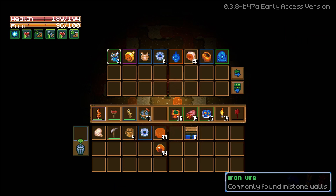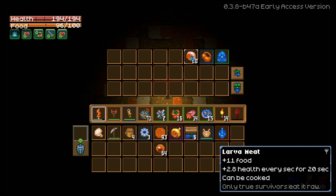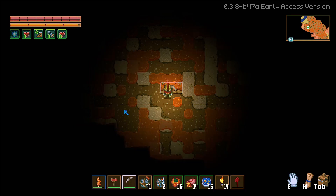We got some iron ore, some golden larva meat. Larva chest — I haven't seen this before: 27 max health, 14 armor, 28 mining damage, minus 5% movement speed. As I mentioned in the last video, you can disguise yourself as a larva — you need the larva chest and the helmet for that. We got Gorm's Horn, a pointy gemstone. We got 20 larva meat, a Gorm stomach bag with 12 inventory slots, and a mysterious idol which I think is for an NPC.